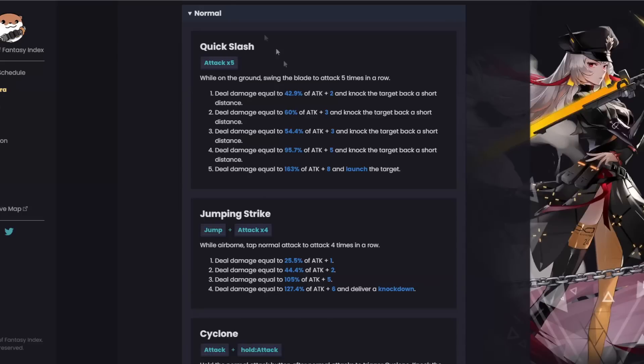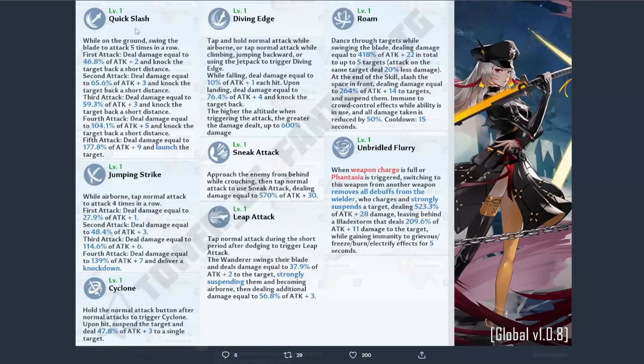Starting out with her Quick Slash, which is her normal auto attacks while on the ground — swing the blade to attack five times in a row.